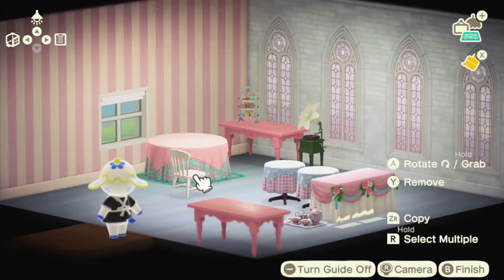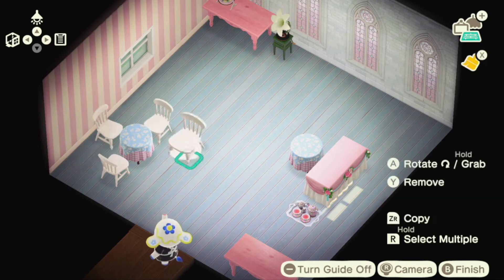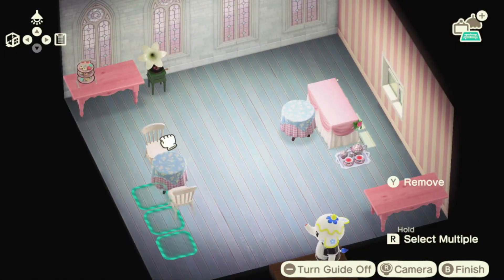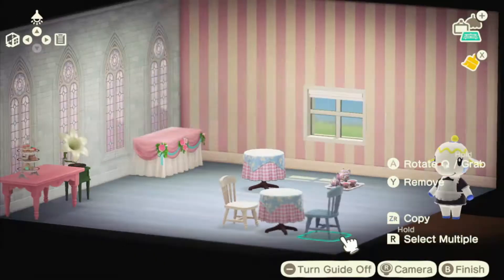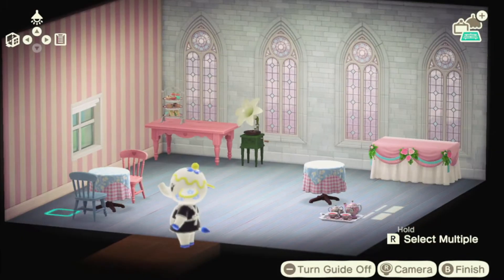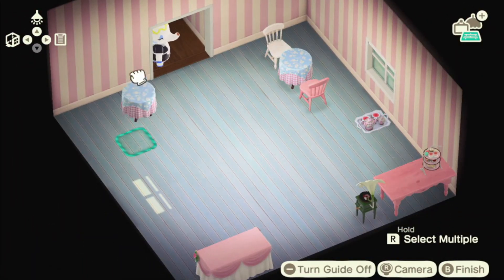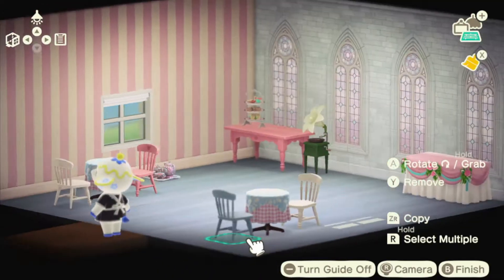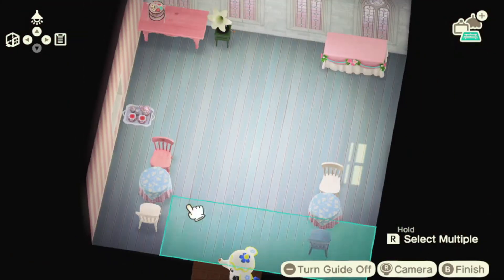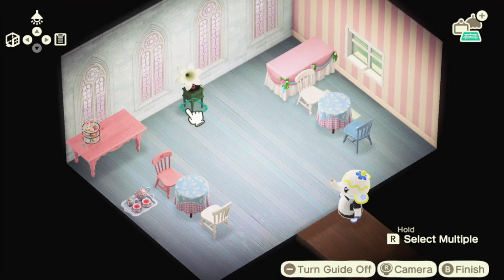I wanted to use the table but didn't want it to be identical to the smaller tables — it just looks dumb if they're exactly the same. I don't know why we're only allowed to pick the pattern on the bottom of the tables and not the top. Now we're going to try real hard to have mismatched chairs, and you're going to watch me do the dumbest thing — I change the pink one to white, then move the blue one over instead of just changing the pink one to blue. Absolutely dumb.